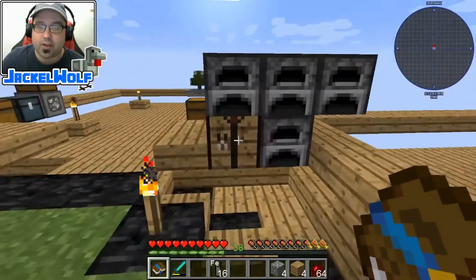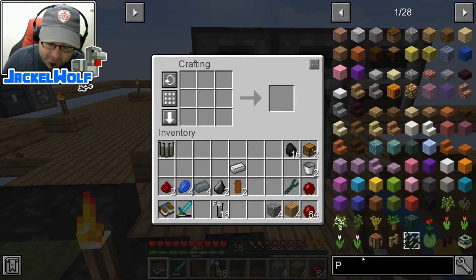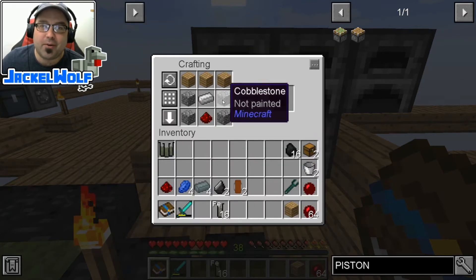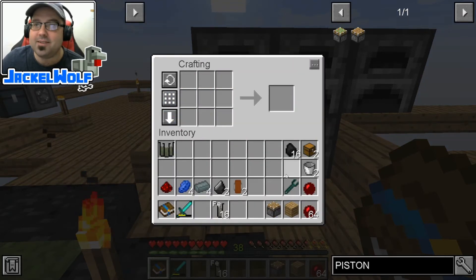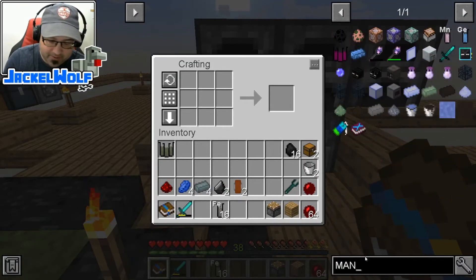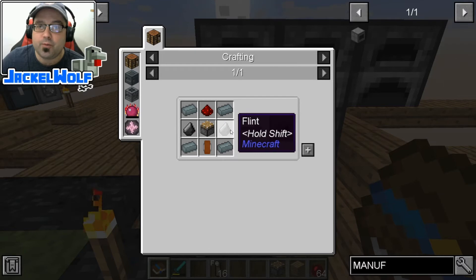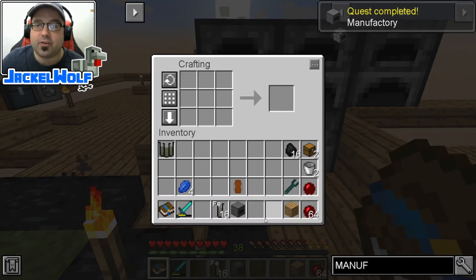I've got four cobblestone and I only really need three wood. Let's just go type piston in the crafting search. We've got the four cobblestone, iron, Redstone, and three wood planks — that gets us a piston. Then since we are right here, we're going to type in manufactory in our crafting table. That is going to be four lead ingots, two flint, the Redstone, the piston, and the copper solenoid. That gets us our manufactory.